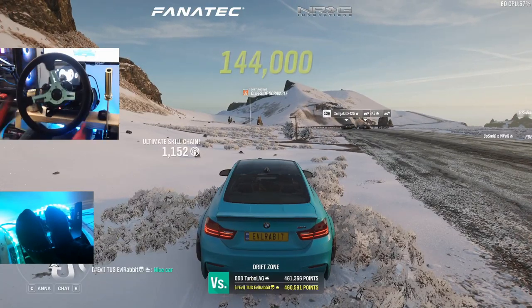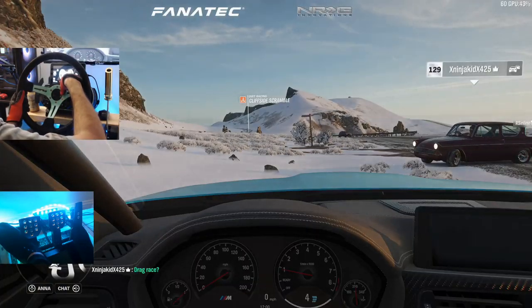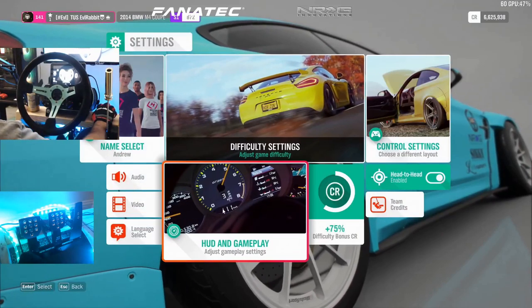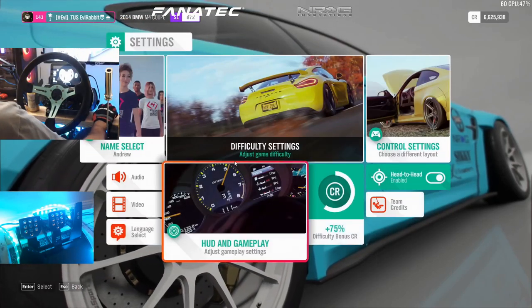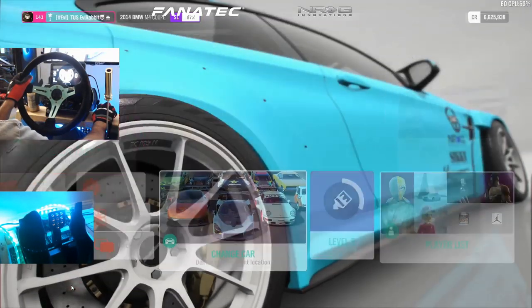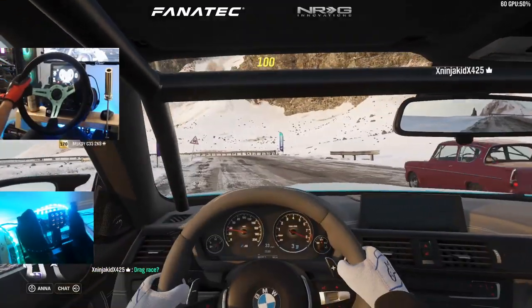I don't know what the view button is — nope, that's rewind. That's view — we found the view button. We're going to make sure drift head motion is on, so it's settings, HUD gameplay. Cockpit cameras — yep, okay. Got my dog squeaking on a toy in the background — if you hear a little random squeaking, it's her chewing on her little Kong toy. She's here and she likes Forza Horizon 4 as well.